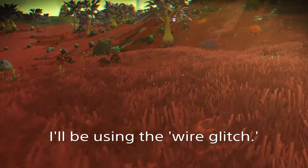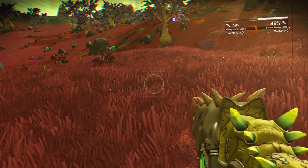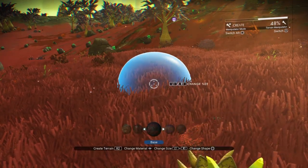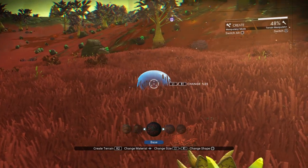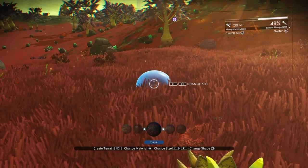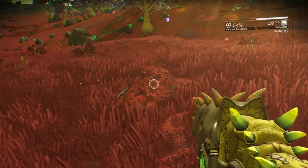The trick to start out with is to put your base on a little bit of a hill. So get out your terrain manipulator, put it into create mode, and make something as small as possible — I put my create ball down to as small as possible — and create a little hill, about like so.